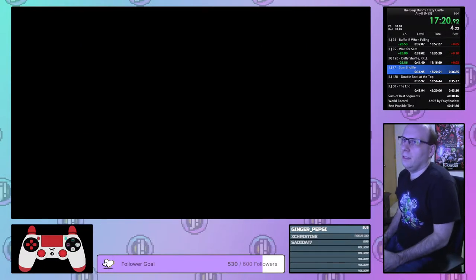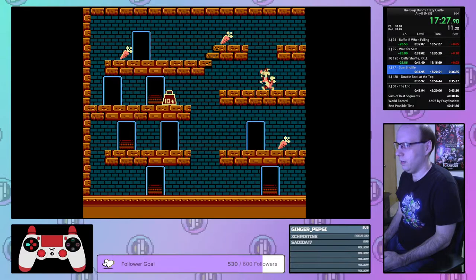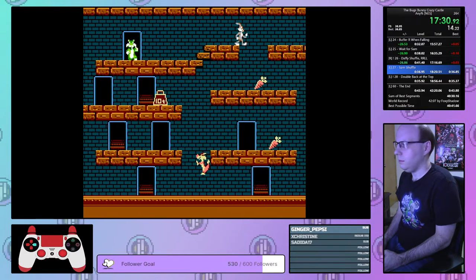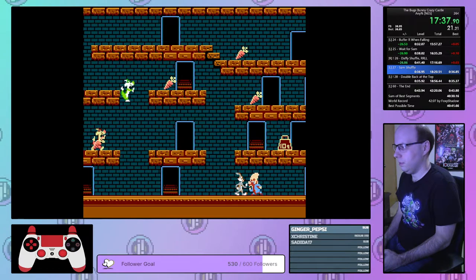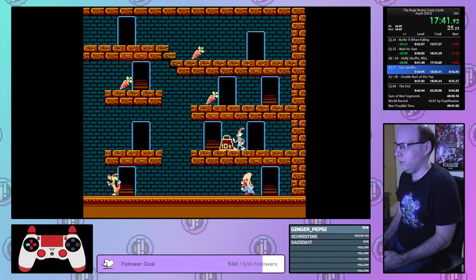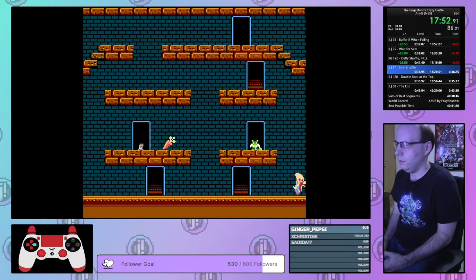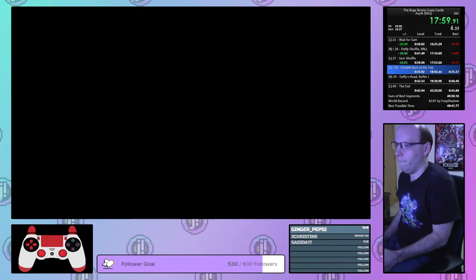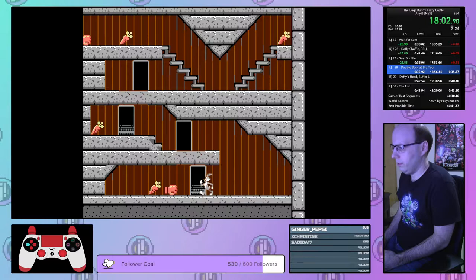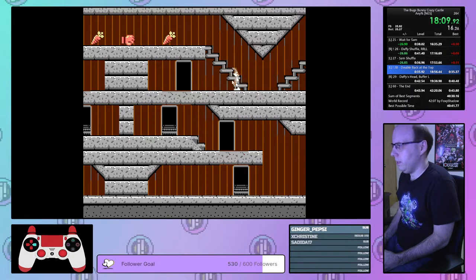Level 27 — this level's easy, but if you make a wrong input, it becomes really hard to recover. Wait for Sam — one, two, three, four. Go. We'll turn Sam around right here just to get him out of the way. Level 28 — an old PB out of death here, so I want to be careful. We do have a little bit of time to save, but I don't know the exact movements to get the faster route here, and I should probably figure them out.